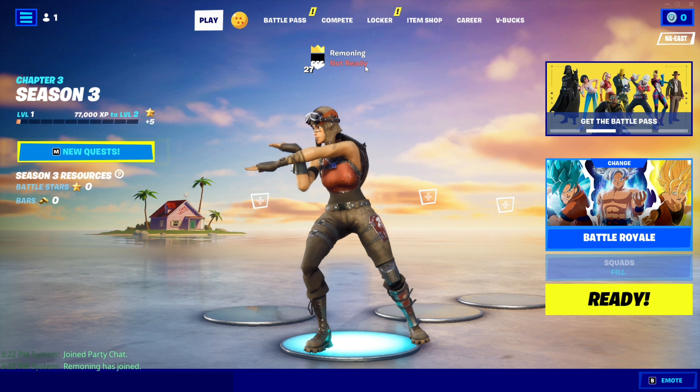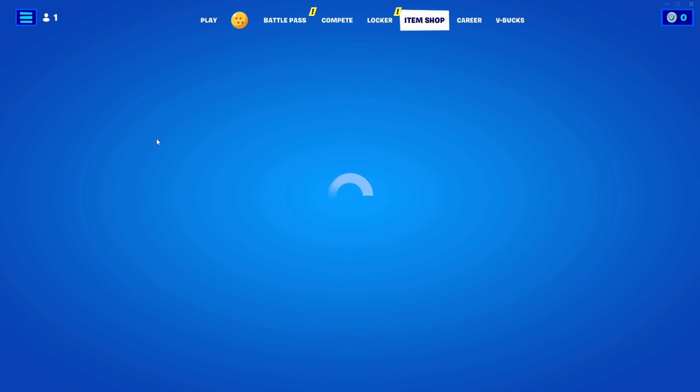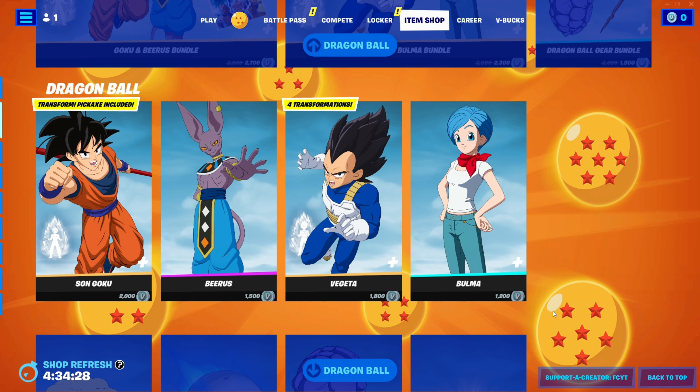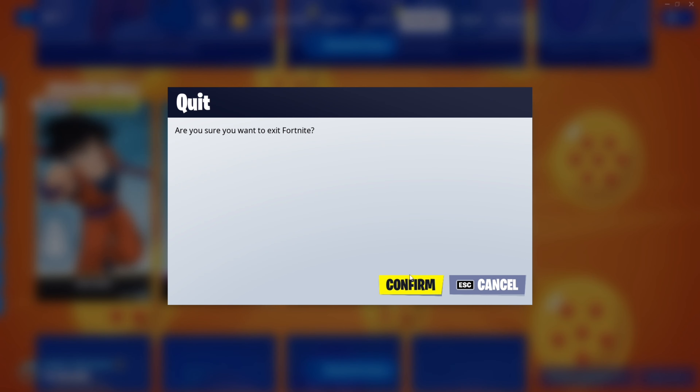Alright guys, as you can see I'm wearing the Renegade Raider right now. What you guys want to do is go into the item shop, then go into the Supported Creator Code section and type in code FCYD, hashtag add, and then click accept. Do that every two weeks and then close out of Fortnite.